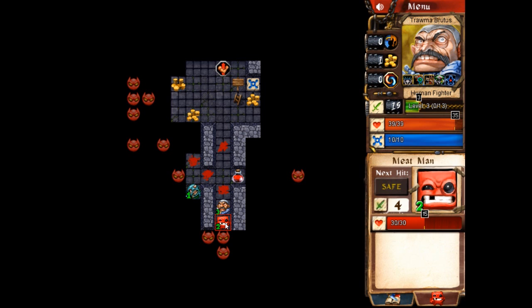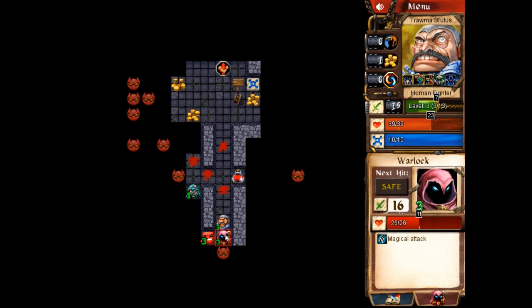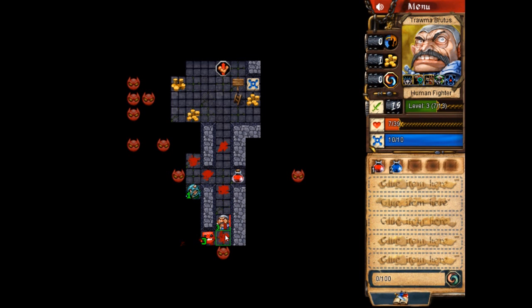Here is a Meat Man — we should be able to defeat him at our current level. He only managed a little damage; we still have 35 hit points. But here are some level three enemies. This warlock is going to hit me for 16. I can hit him a couple of times and win that battle, but now I'm down to seven hit points. Rather than fighting, I'd like to go back to regenerating.